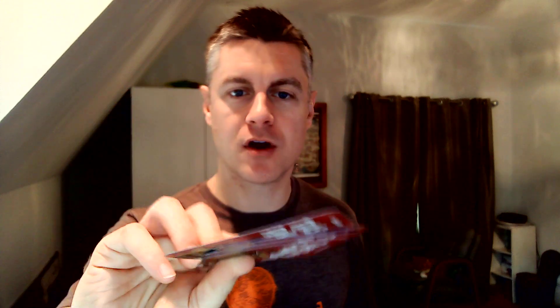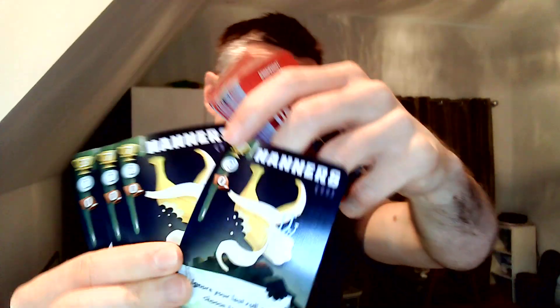Basically in this game you are trying to play through this deck of cards with other players, trying to get to the end of these cards, collecting ideally the majority of each type of card. So this is the Nanner's card — if I have the most of these at the end of the game I'll get seven points. If I have the second most I'll get zero, third most also zero. And there are lots of different cards in here like that.